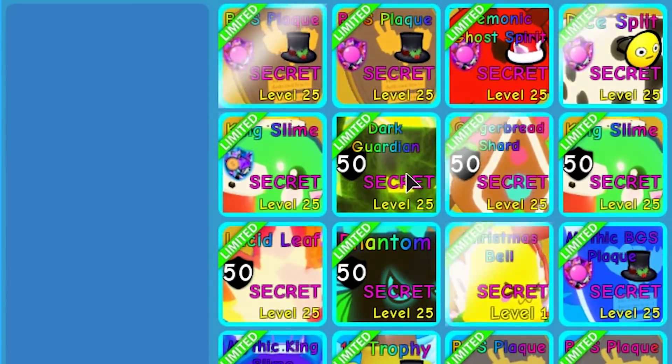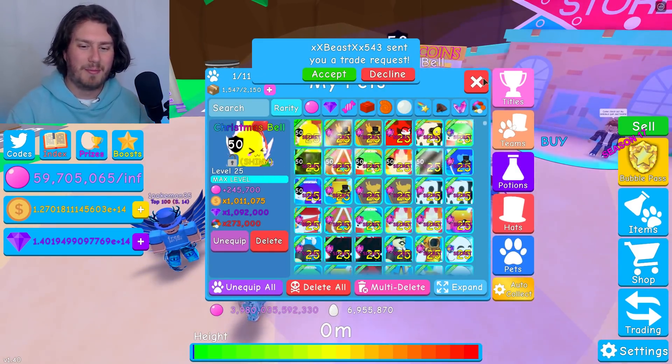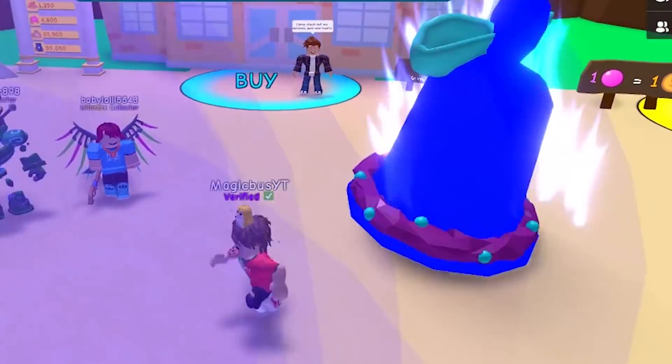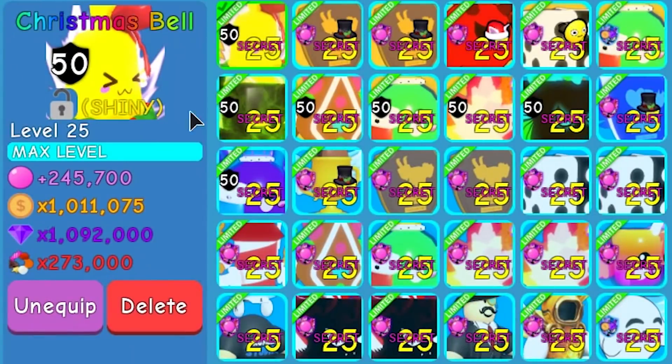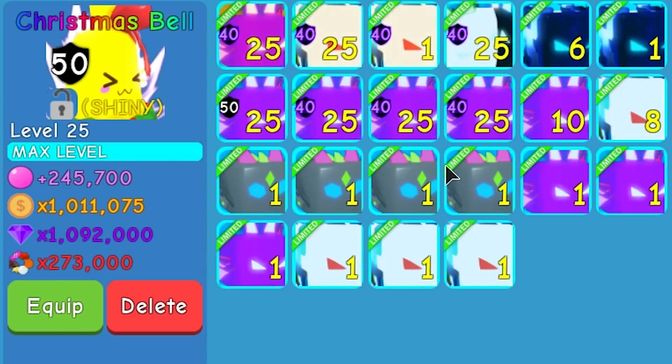Shiny Christmas Bell — it is now totally maxed out at 245,000 bubbles. Let's equip that bad boy; it is blue. Look at how insane that looks, that's so cool! I'm a very big fan of that. And now let's get out all of the new pets from the egg.